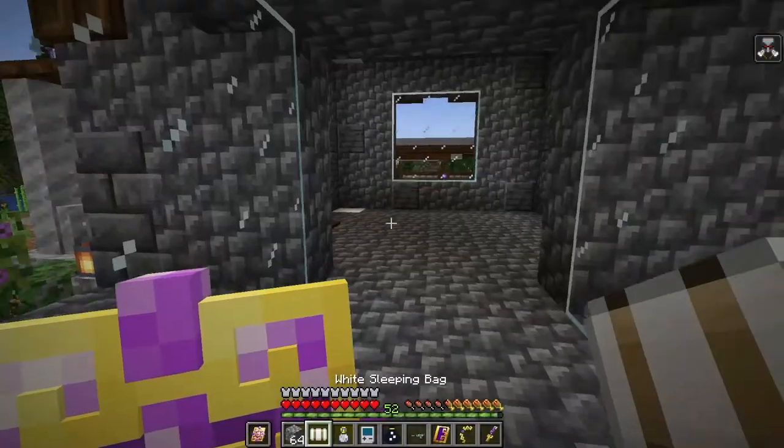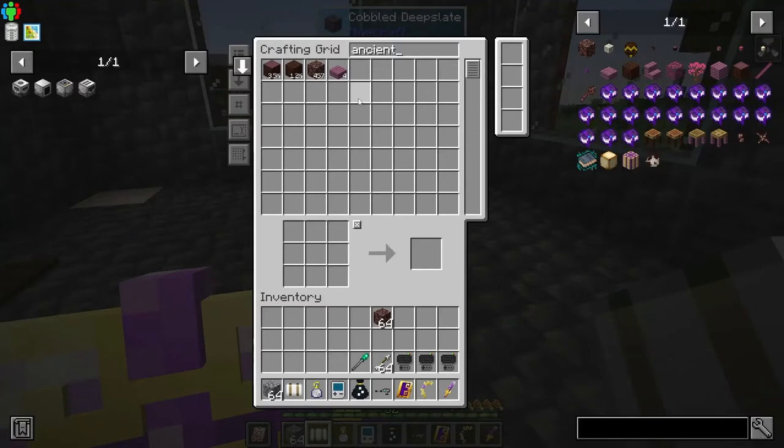I'd definitely like to leave some ancient debris in reserve. You could monitor the level with Refined Storage using a detector - there's probably an equivalent in Applied Energistics too. This feature has been around since the original Applied Energistics days: a detector can monitor an item in the system and based on the level it can emit a redstone signal to shut a machine off.